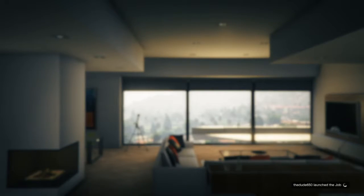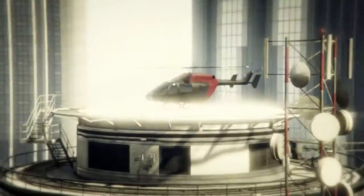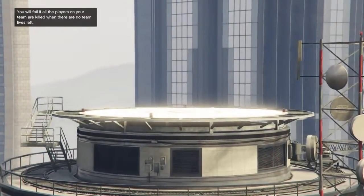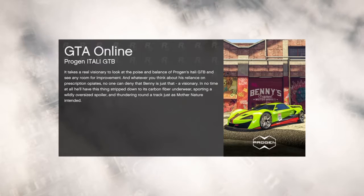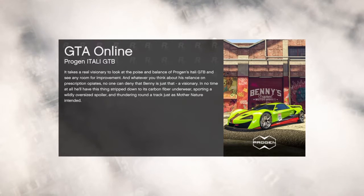I actually got it my first try, so if you get it first try you're good. You don't want to wait until he launches the job — he just launches the job quickly. Then spam triangle, because spamming triangle gives you the best chance of getting out of the helicopter without dying if you're not the driver. That's what I do — spam triangle and then you spawn outside the helicopter.